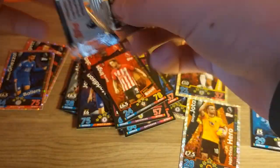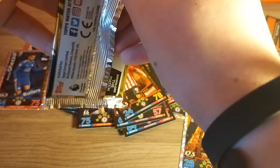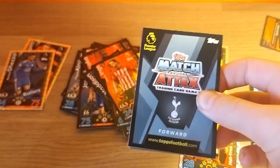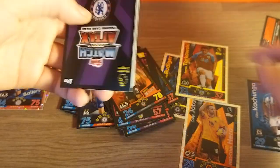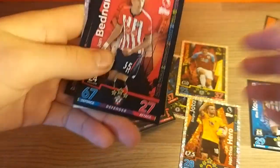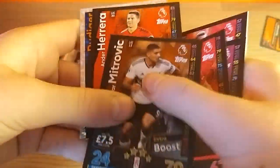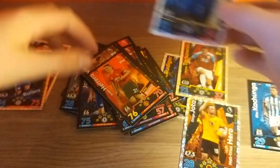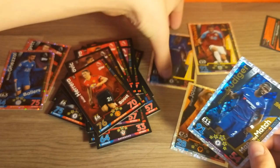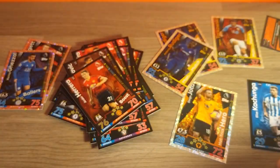Moving on to the limited edition pack. This is the one where we're going to find out if it will be a bronze or gold Harry Kane. I think we kind of deserve something better than a bronze because this multi-pack hasn't been great at all. Here's the code again, then we have Jan Bednarek, Chris Long, Pereira, Michovic, and Handa Herrera. And the same mile match in the same multi-pack — wow, Topps, what is this? The same mile match in the same multi-pack — it doesn't get any worse.